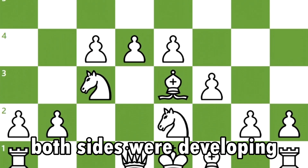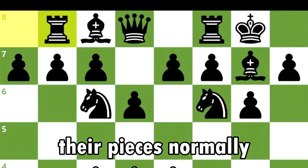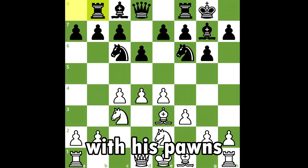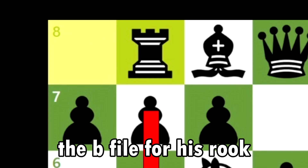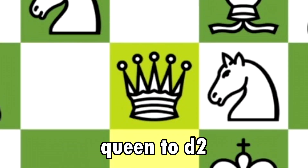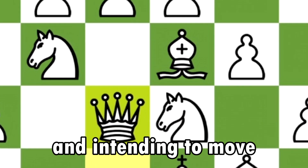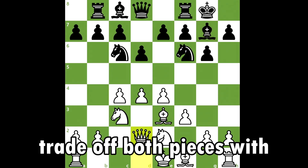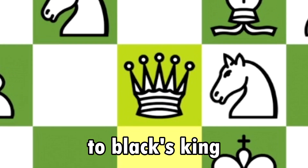Until this rook's move both sides were developing their pieces normally. With this move, black intends to initiate an attack on the queen side with his pawns, aiming to open the b-file for his rook. White responds with queen to d2, creating a battery and intending to move his bishop to h6 in his next move to trade off both pieces and get his queen closer to black's king.